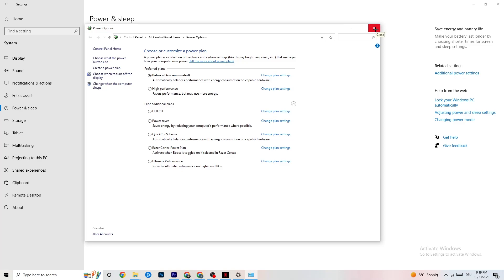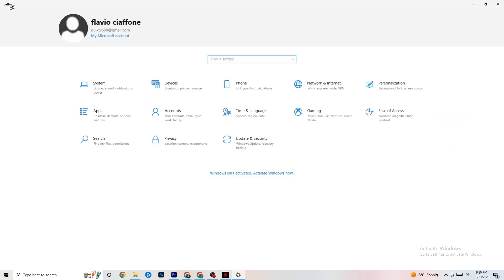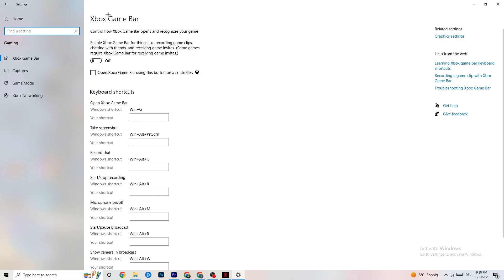Go to the top left corner, hit Settings, go back once, and click Gaming. Under Xbox Game Bar, turn this off. The Xbox Game Bar sucks a lot of performance. If it's running in the background all the time, it will cause your game to freeze — especially on low-end PCs it can crash your game or cause FPS drops. Make sure you turn this off.